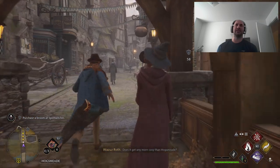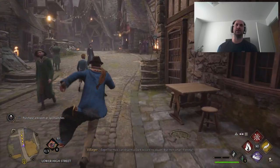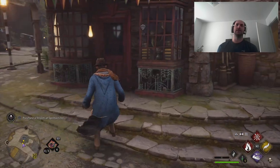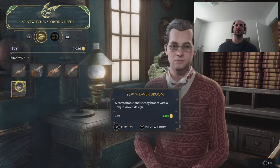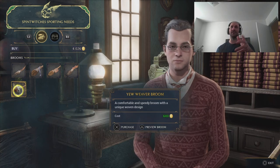This quest is going to bring you to a particular town, where you're going to encounter a specific NPC who will be able to sell you a broom. It's going to cost you 600 coins. I'm not going to show you the dialogue of what happens here.